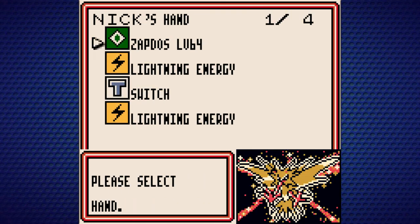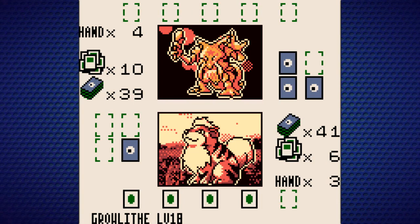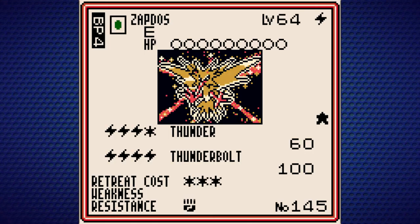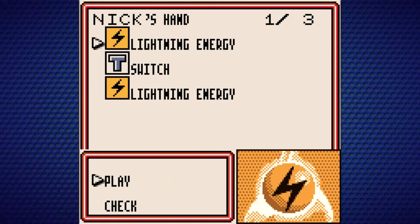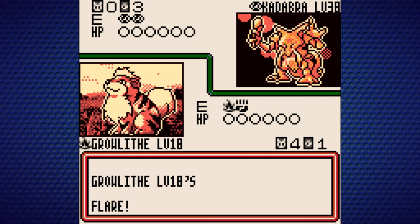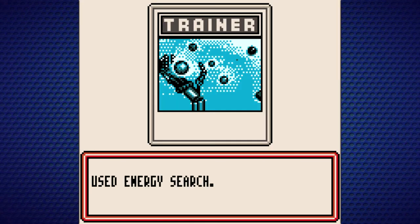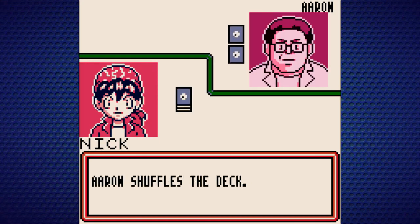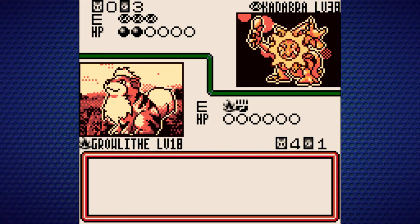I'll give Pikachu an Electric Energy. Do we want to check the Zapdos? It's got Thunder for three Lightning — yeah, I'm going to give it to Pikachu because that would take a lot of time to set up. Let's see what we can do with Flare. He's got Psychic Energy on Kadabra and it's going to be doing some big damage — Super Psy, yeah, 50. So we're definitely getting 2HKO'd by that.